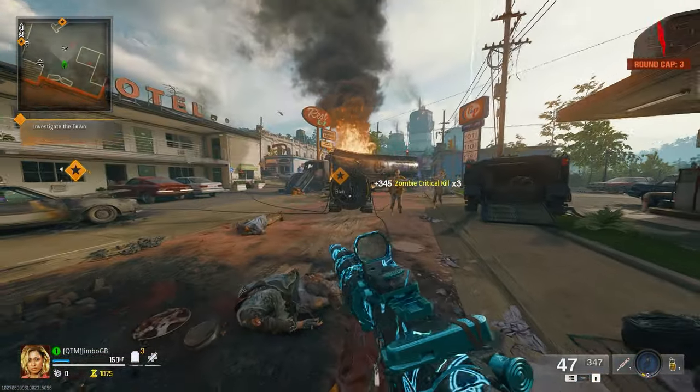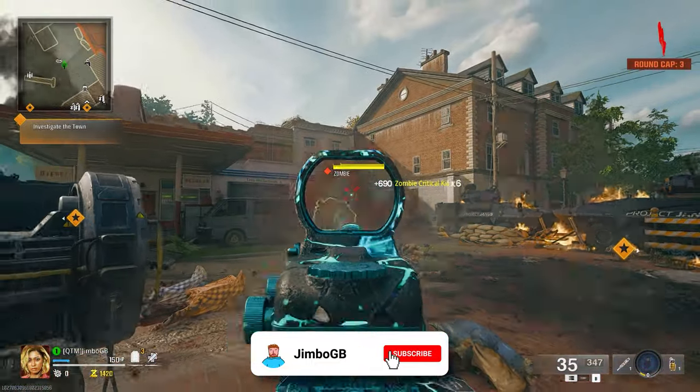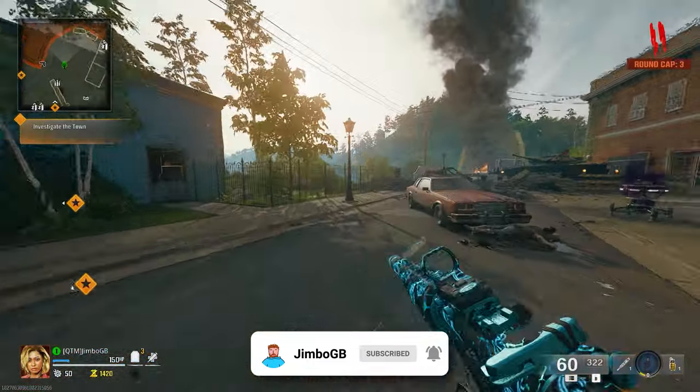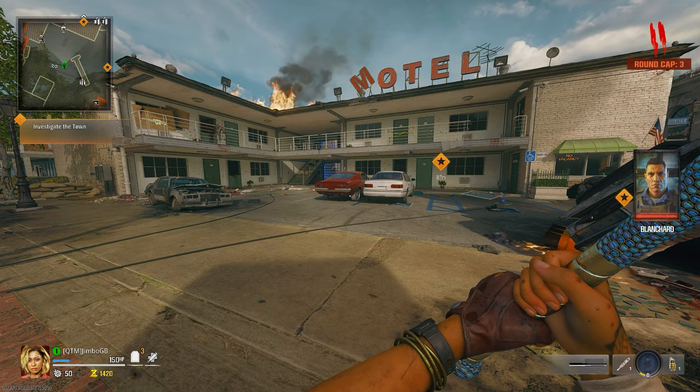Basically what we need to do is get the easter egg started, and then on the step where you've got to kill either the mangler or the abomination on a trap, we're gonna purposefully fail that 10 times in a row. I've just realized I need to be using this baseball bat to get kills, so I'm gonna start doing that now.